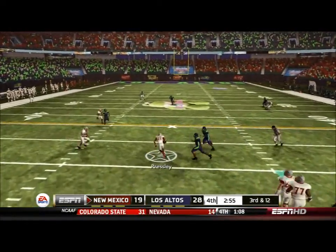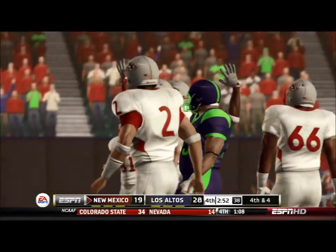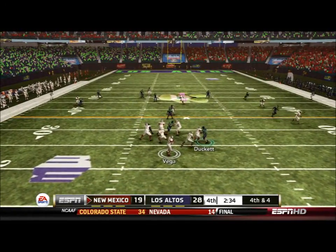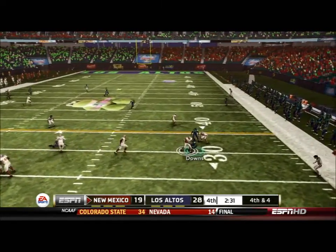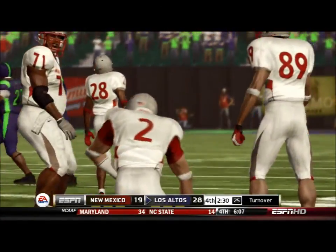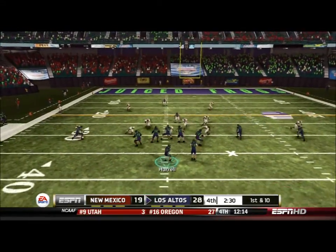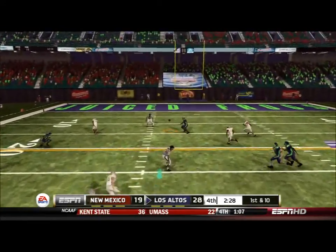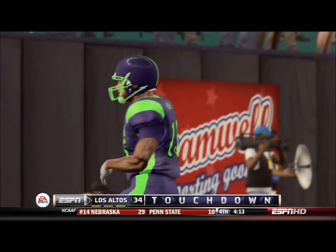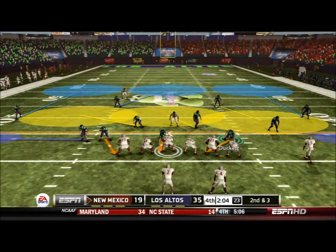On third and two, Presley picks up a fourth down and of course they go for it. They had a man open but Vega decides to scramble and we stop him before he gets to the first down marker. That's a key example of the lack of quality for New Mexico — a better team would have definitely picked up the first down. Instead, we come back and get Maxwell wide open on the smash route. It's 35-19 and basically the game is out of reach.